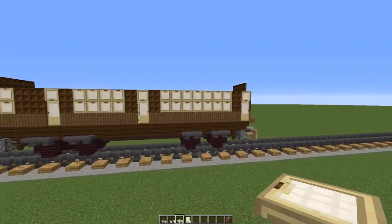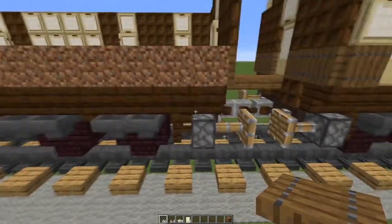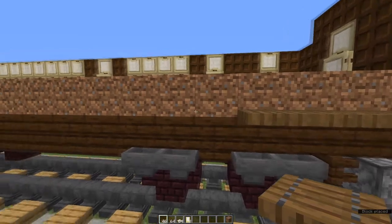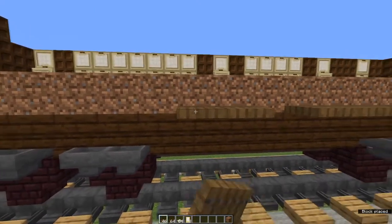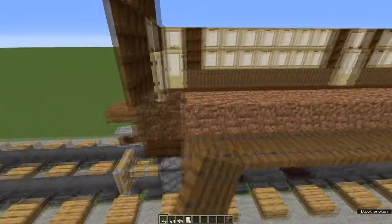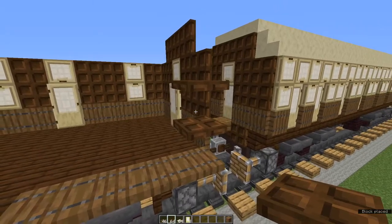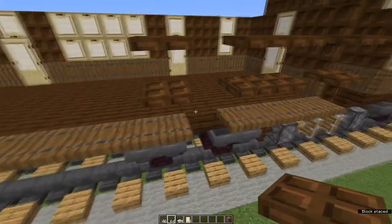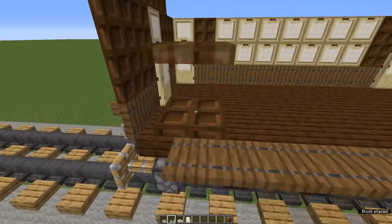Let's go around and do the non-platform side. We start the same way — waste blocks all the way along. Starting at the front of the train: four spruce trapdoors, leave a gap, place six, leave a gap and place nine, and that should leave us with a one block gap right at the end. Get rid of all your waste blocks. Back at the front end of the train, same as the other side: two dark oak trapdoors, leave a gap and place two more lots of two. Two dark oak trapdoors on the other side of the gap, two either side of the next gap, and two at the end.